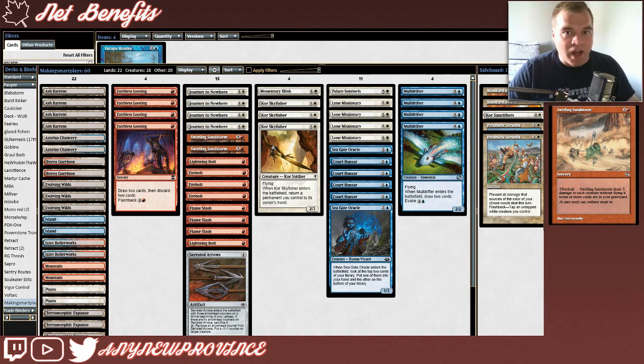Unlike modern Jeskai Control lists, which are looking to use a ton of counter magic, Supreme Verdicts, and win the game by attacking with Celestial Colonnades and Snapcaster Mages, this deck is trying to use efficient red removal to deal with threats once they hit the battlefield and then win with evasive flyers.